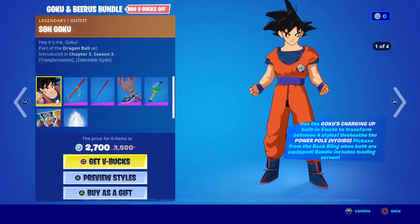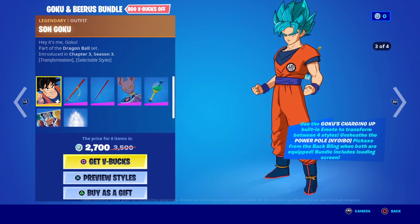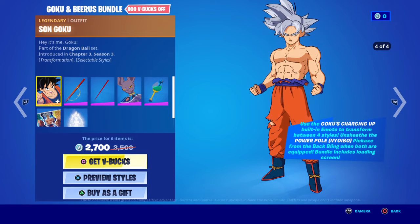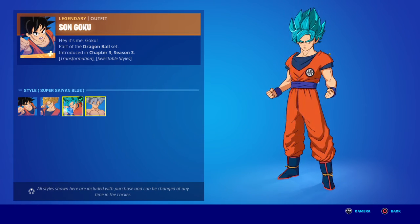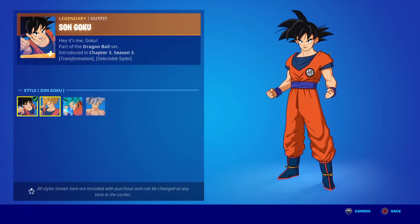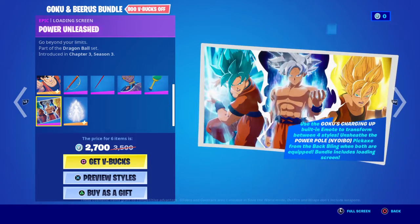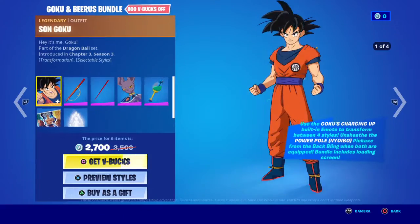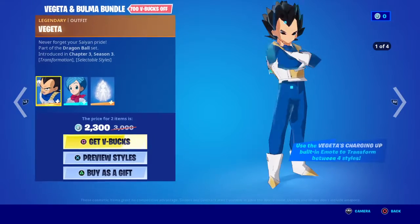In this bundle you get the one and only character who also has four styles in total — including Super Saiyan forms — and then it goes back to normal. You also get a pickaxe, and there's another character who doesn't seem to have any styles. You also got that one, his loading screen, and a spray — sheesh.